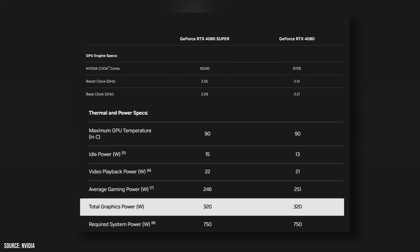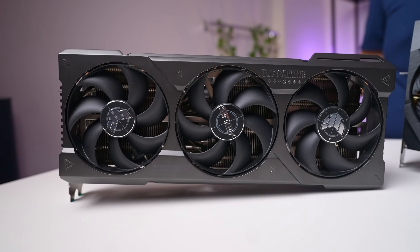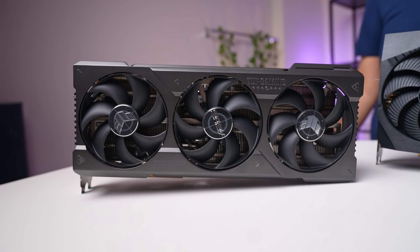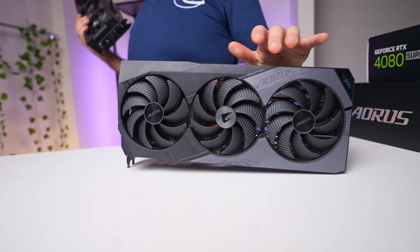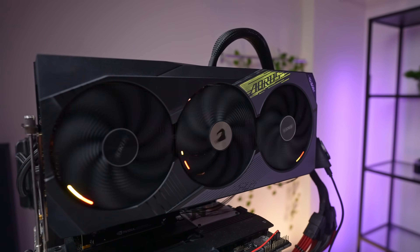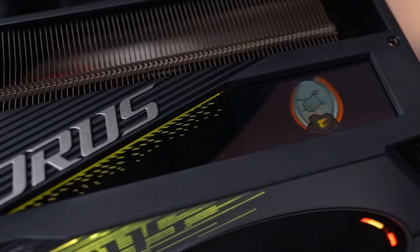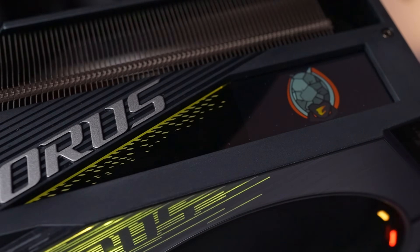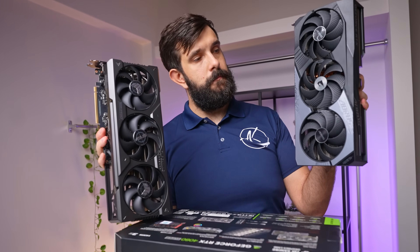When it comes down to ASUS versus Gigabyte, it's not just about who has more muscle. The ASUS TUF Gaming card is a tried and true, no-nonsense design that says, I'm here to get the job done. The Aorus card from Gigabyte is more like the sports car — sleek and flashy, with more RGB lights than a disco ball, and there's even a little screen on the front perfect for displaying your favorite memes. Plus, it's so big it could probably double as your coffee table in a pinch.